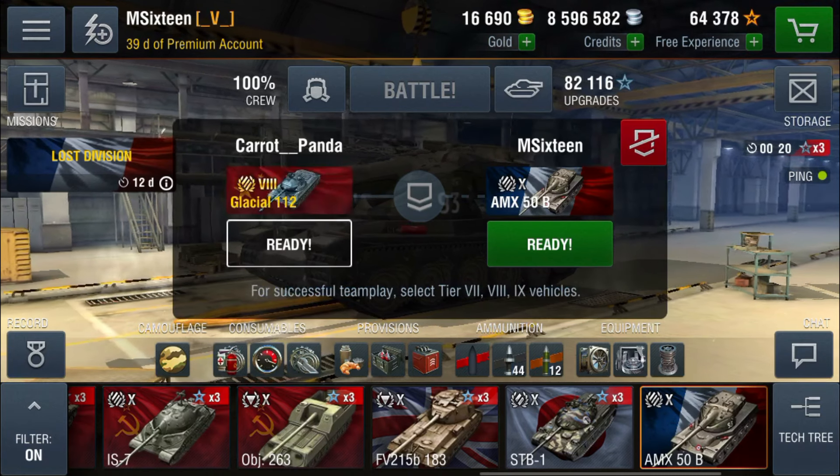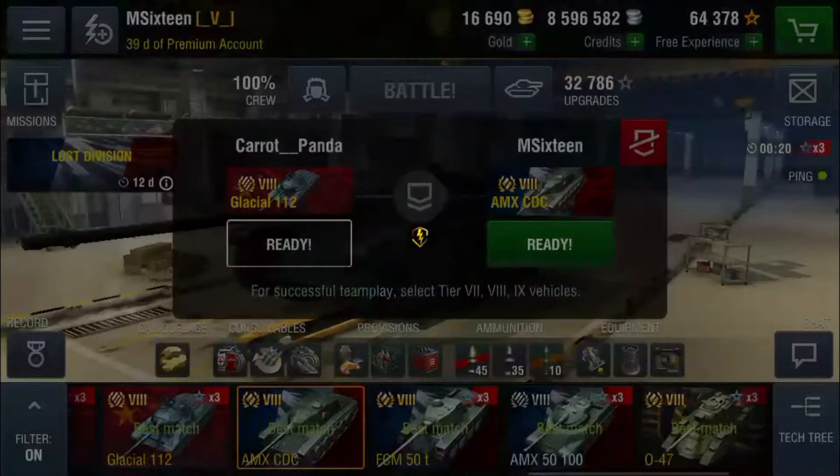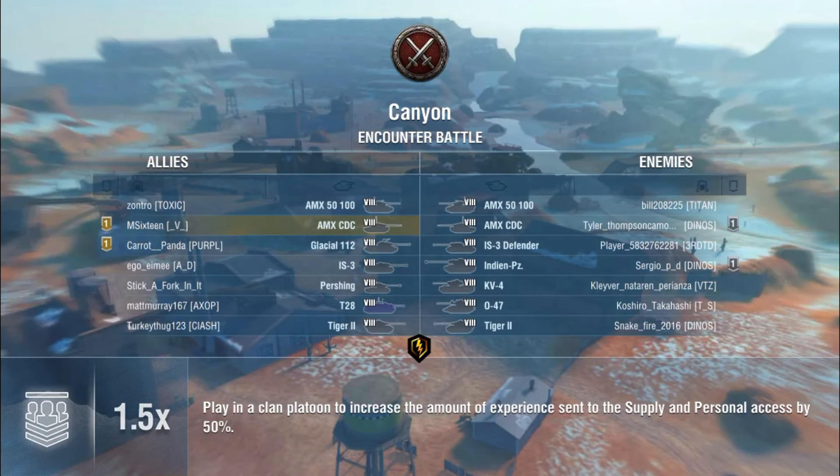The next tank I'm going to play is the AMX CDC because he picked tier 8. This is actually the first game you guys are seeing me play the CDC. I don't do very well in it — I've only got about 1700 average damage. My win rate's fine because I'm usually playing it platooned, but it's not a tank you can do very well in unless you really think things through.